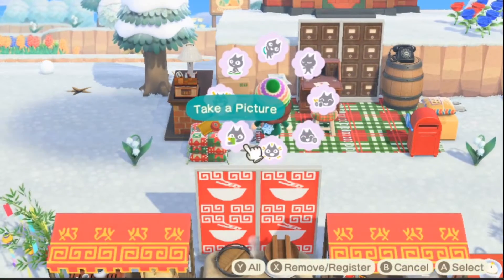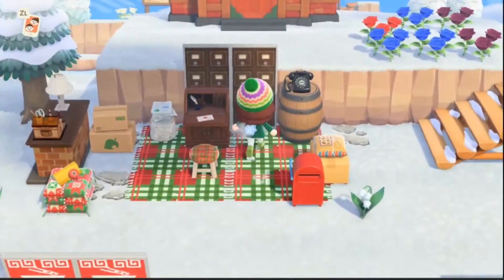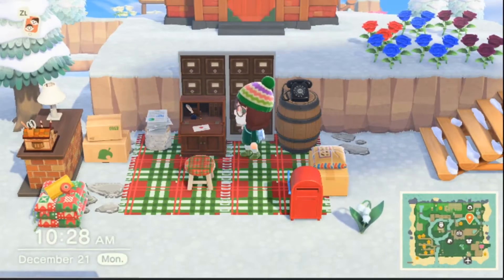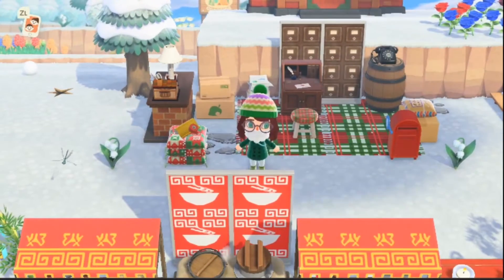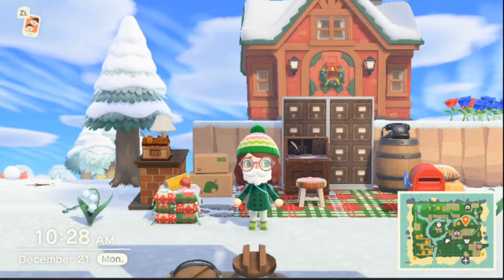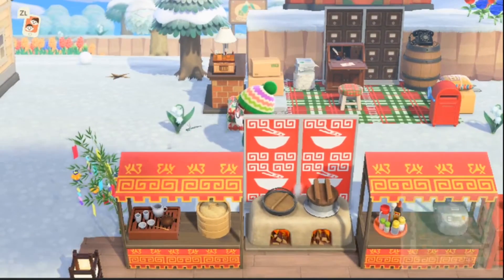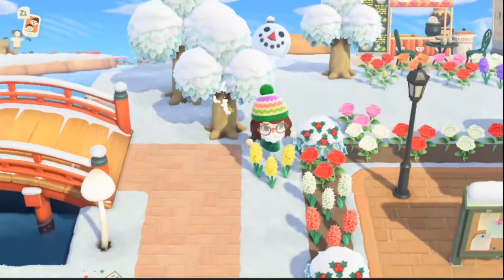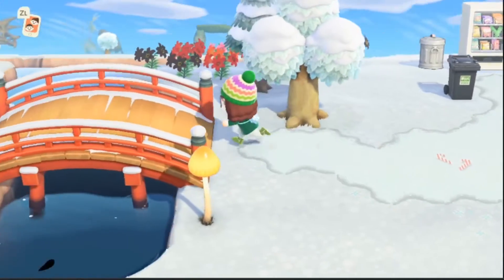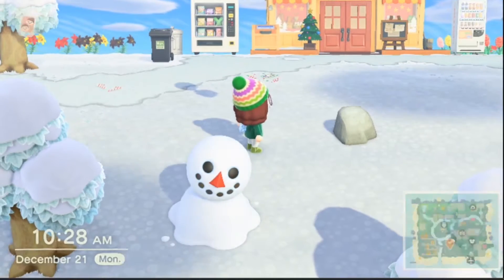I'm just going to take some pictures because it's so beautiful. This is the post office — you can sit here and write your little letters to Santa. I've also decorated my house for Christmas, as you can see. I'm revamping my whole island so there is lots to do. I wanted to do a double flick for you guys — and oh my god, I hear a balloon!